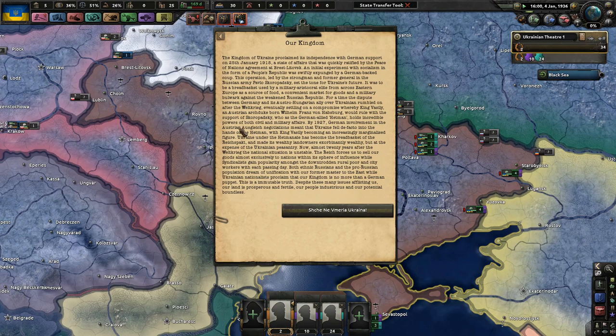Ukraine, under the Hetmanat, has become the breadbasket of the Reichspakt and made its wealthy landowners exorbitantly wealthy, but at the expense of the Ukrainian peasantry. Almost 20 years after the Weltkrieg, the national situation is unstable. The Reich forces us to sell our goods almost exclusively within its sphere of influence, while syndicalists gain popularity among the downtrodden rural poor and city workers. Ukrainian nationalists proclaim that our kingdom is no more than a German puppet - an immutable truth. Despite these issues, our land is prosperous and fertile, our people industrious, and our potential boundless.